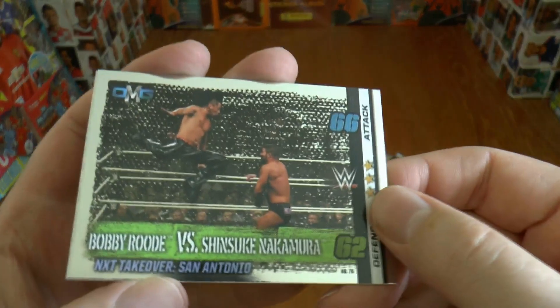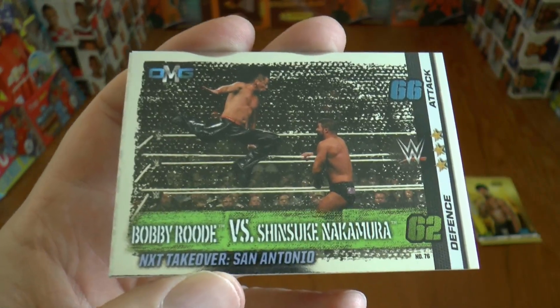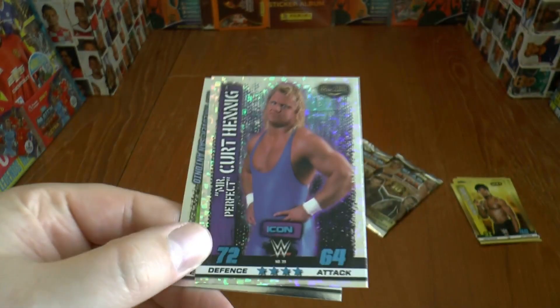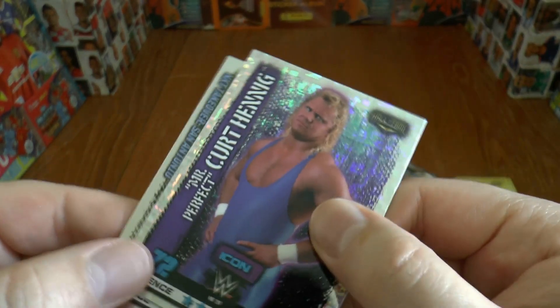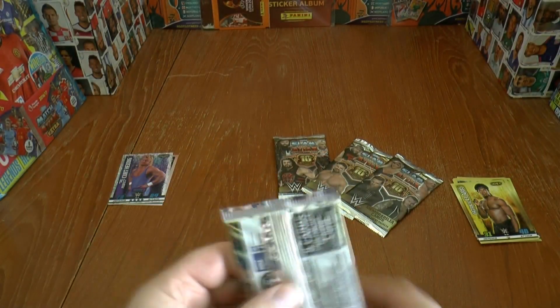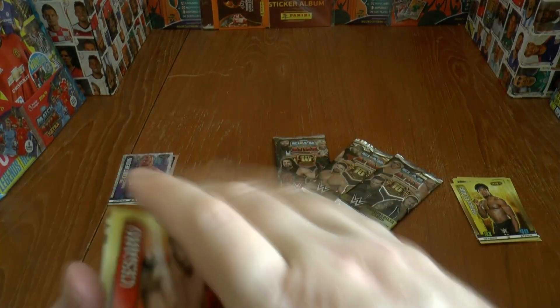Then we have Patrick Clark, and our inserts are of Bobby Roode vs. Shinsuke Nakamura during the NXT TakeOver in San Antonio. Followed by Mr. Perfect — Kurt Hennig — a Hennig icon card. That's really cool. I think icon cards are possibly my favourite within the collection so far, ahead of champion cards and the base cards.